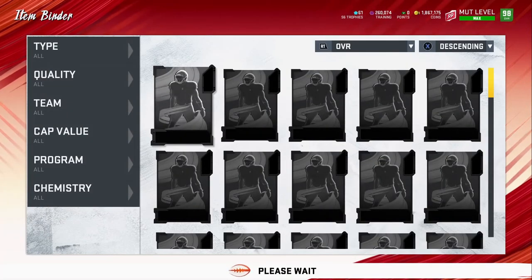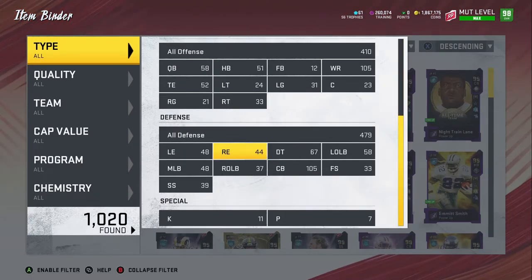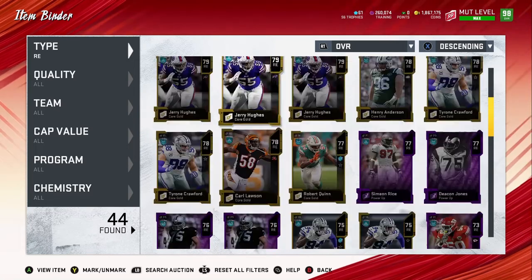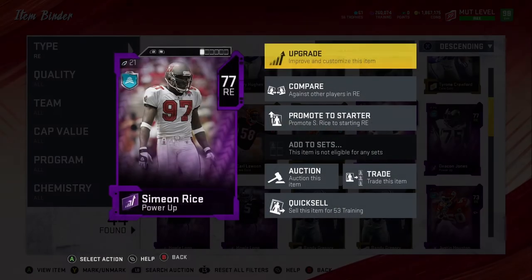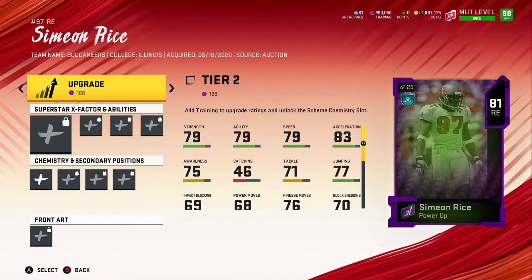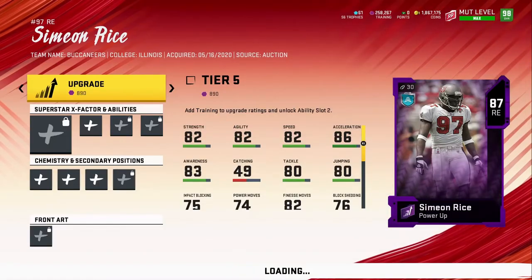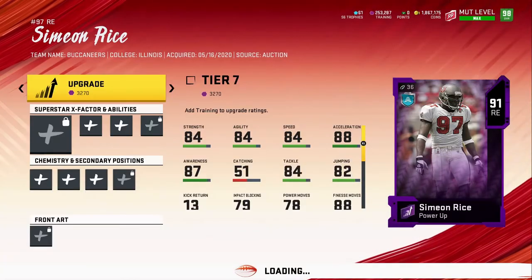I wanted to let you guys know that first because it can save you a lot of coins. Whoever you have your 95 power pass on, go see if there's a cheaper version of that card, buy it, and then use your 95 power pass on Simeon Rice. Simeon Rice is right here, so let's go ahead and power him up — we're gonna put everything on his stats. I'm going to deactivate DeMarcus Lawrence when it comes to abilities, but he'll still be on the squad as my left end.